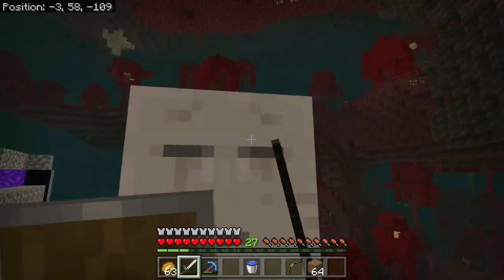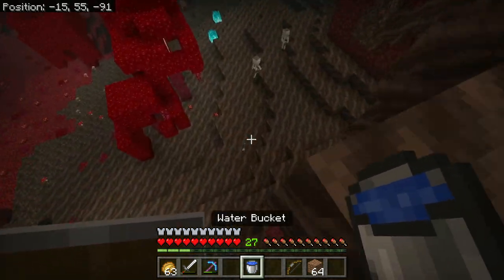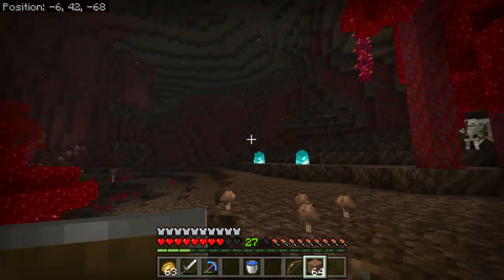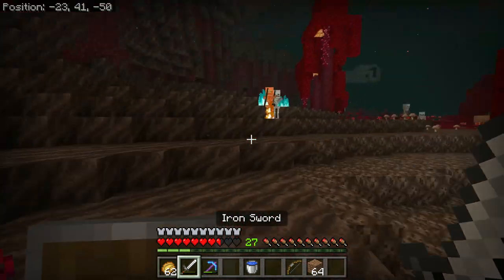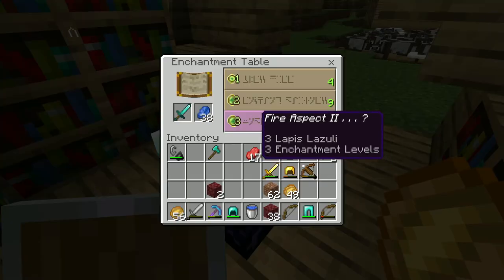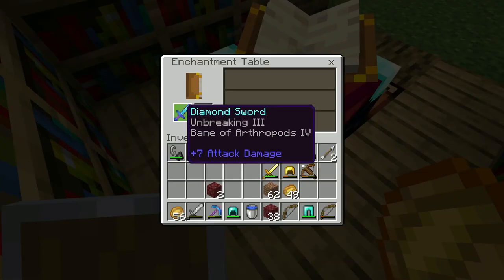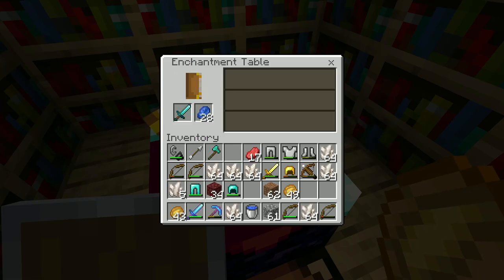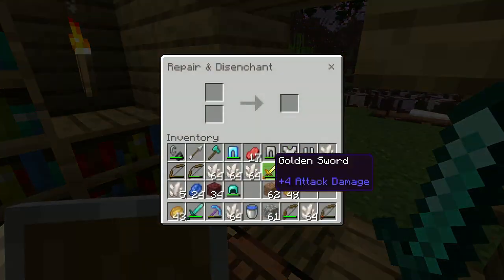We're going to the nether with our new diamond armor. These skeletons don't even do damage to me anymore — we're completely fine. Back with 34 levels. Fire aspect two and smite four — not very good. Protection four — yes! Just protection four, but that's still pretty good, I'll take that. Protection four on both armor pieces. We could have had like respiration or something, but protection four is still pretty good on all pieces of armor.